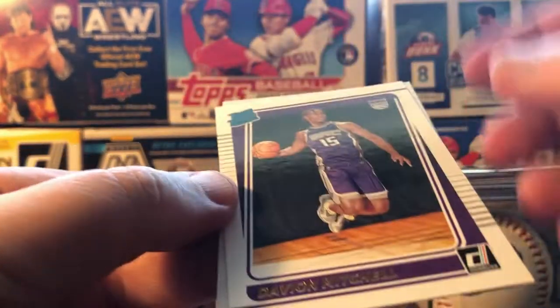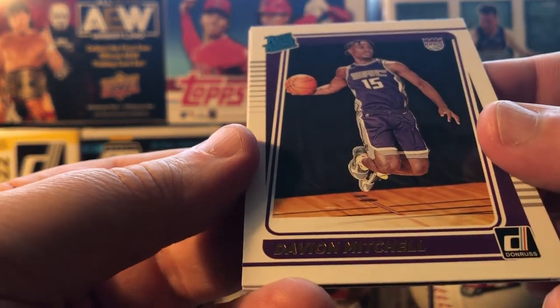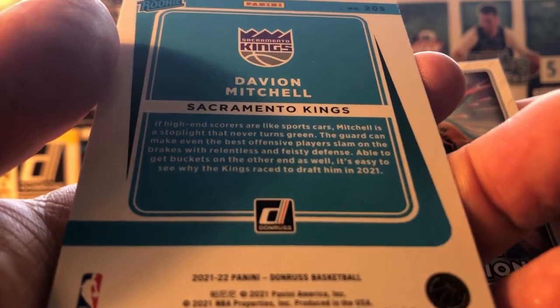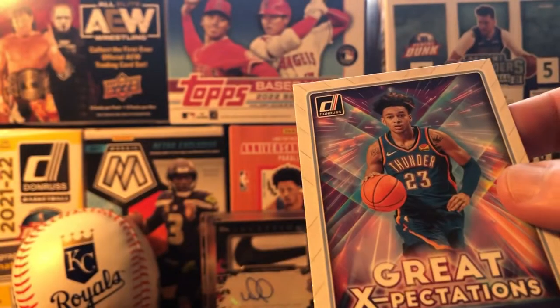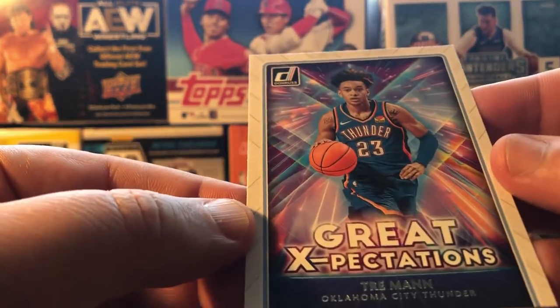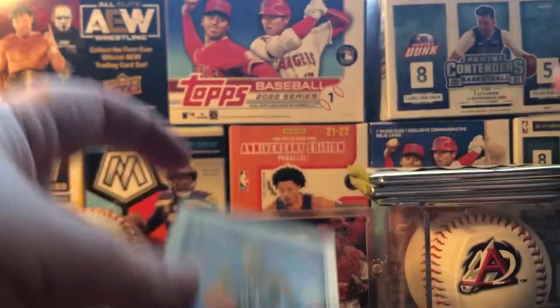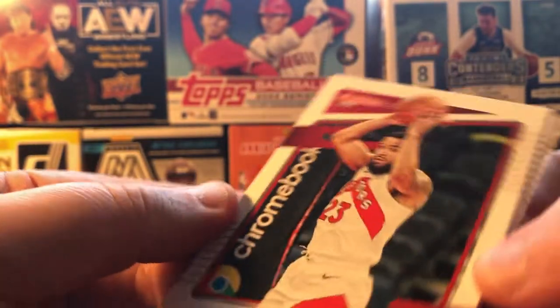Raider Rookie — Davion Mitchell! I want to say he was Baylor. Great expectations. Trey Mann — that's nice, that's a rookie. That's a good way to see players if you're not buying wax, not buying packs and opening them trying to get players.